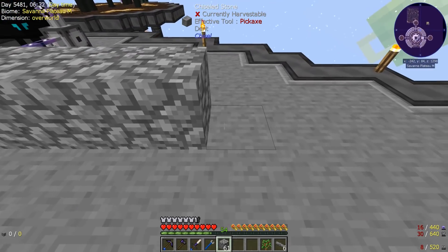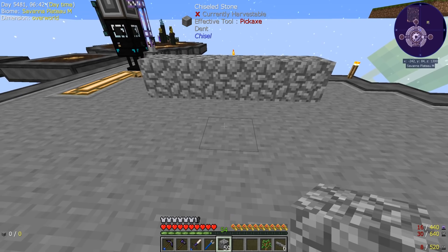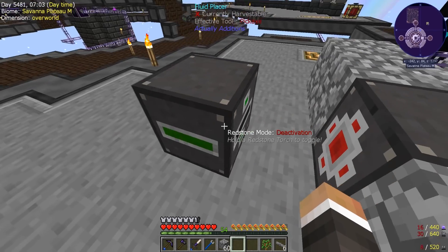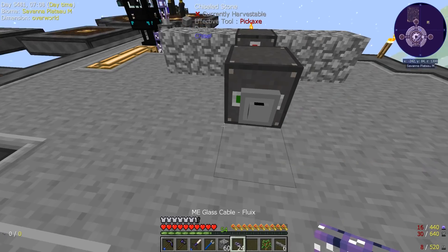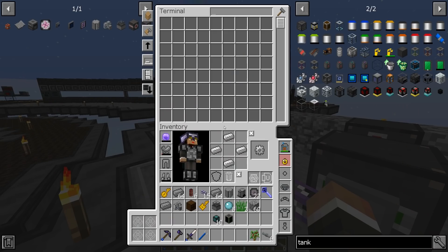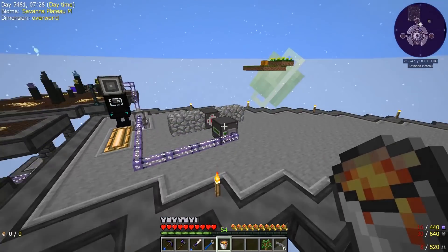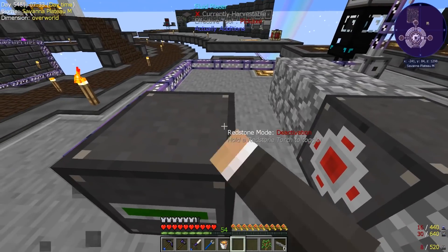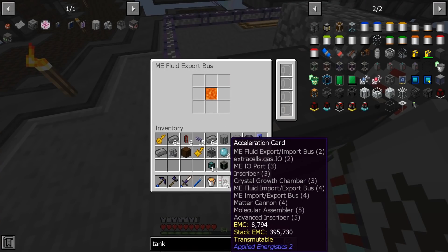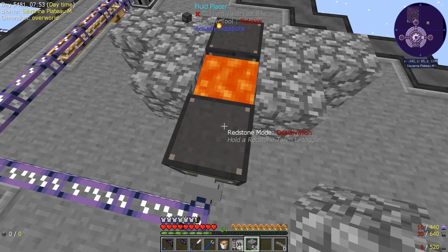Now I'll set up a temporary proof-of-concept. I'll put the auto breaker right about here to break the obsidian when it forms, the fluid placer right there, and the ME fluid export bus right there. I'll hook it up and throw a bucket of lava into the tank to start things off — now it should start exporting lava into the tank. It's doing it, albeit very slowly. We've got 45 acceleration cards in the system and they've got an EMC value, so I'll fill that up. That puts the lava down right away. Thankfully, for whatever reason, it's not spreading — that might be server lag but it's working to our advantage.